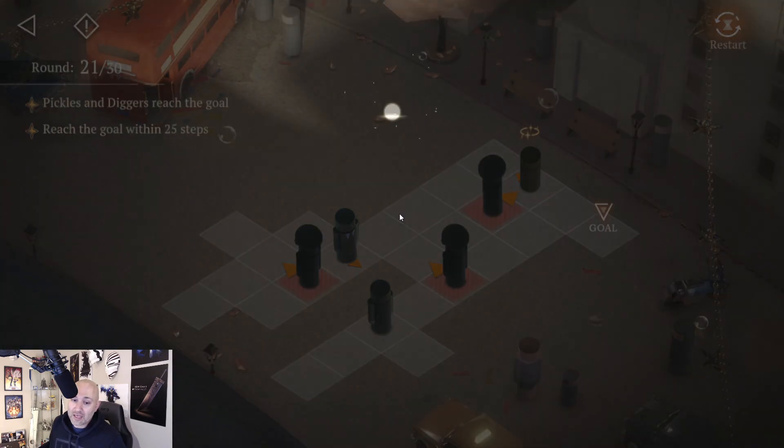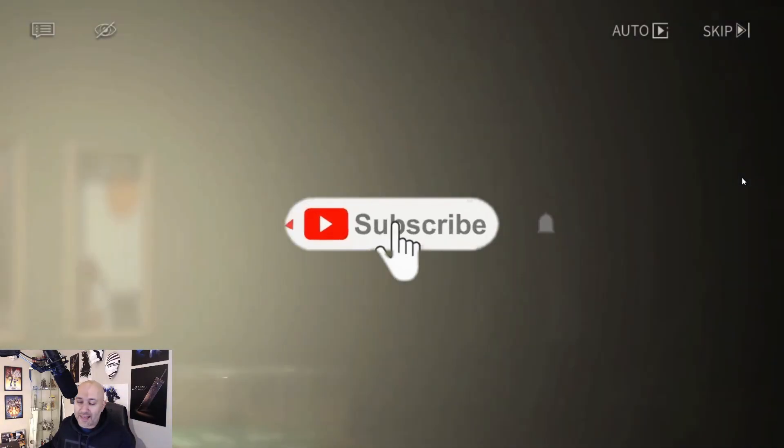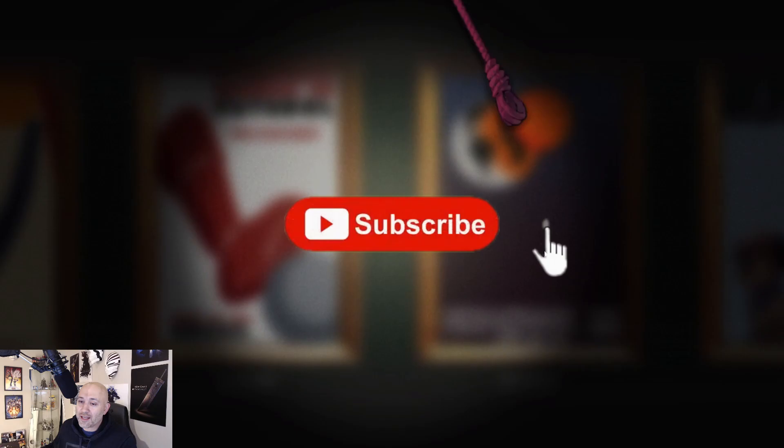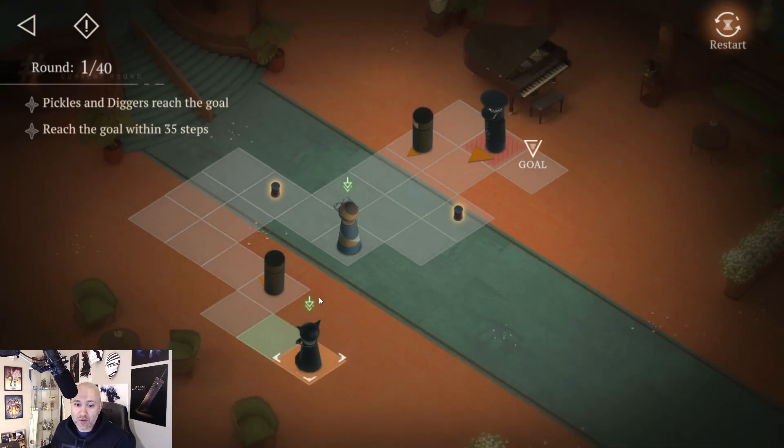Moving this guy along, one up here — this should open up this floor for him to move as well. Maybe that was the right move — let's just do this properly. We got it done, nice and easy. First ones are always easy — they get you confident, and then you realize some of them are actually fairly difficult.